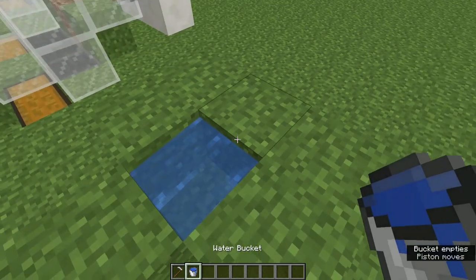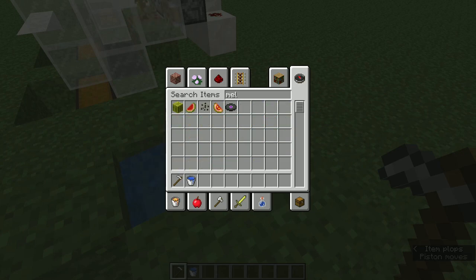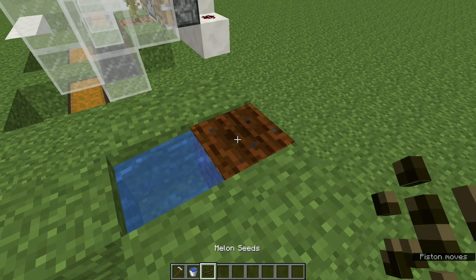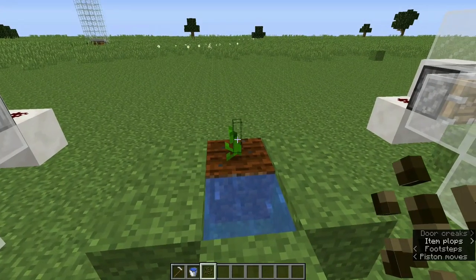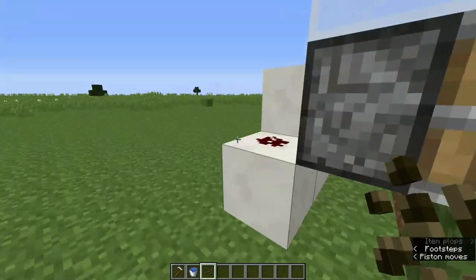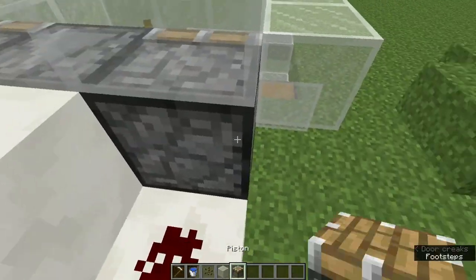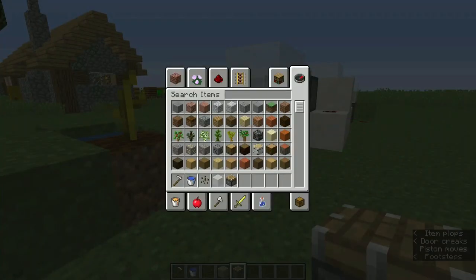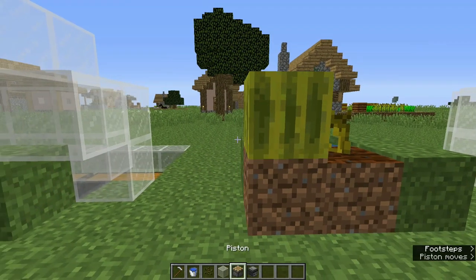Place the water bucket in the middle. After the melon seeds have grown, we can go ahead and block and completely destroy this water block. Let me go ahead and plant the watermelon seeds. Since I'm doing this in creative mode, my random tick speed is very high so it's going to take less time, but if you're doing this in survival mode it's going to take a lot of time — you need to be very patient.